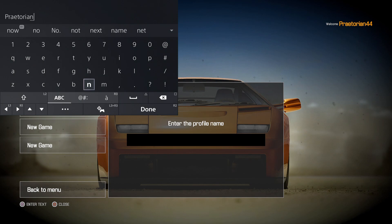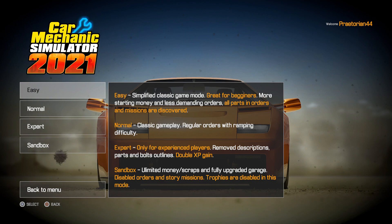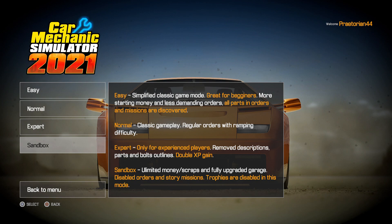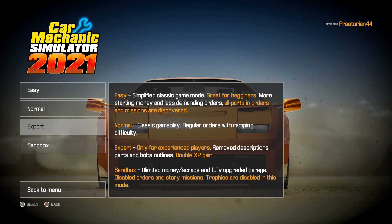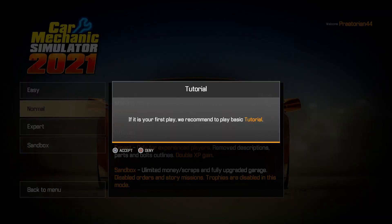We'll just call this Praetorian and we're going to play on normal. Easy mode makes everything easier — all parts in orders and missions are discovered, and you have a lot more money at the beginning. Normal is the way the game is designed to be played. Expert makes it a lot more challenging by removing descriptions and outlines for parts, though you get double experience. Sandbox mode gives you unlimited money and scraps with the garage fully upgraded, but you can't get trophies. For this let's play series, we're just going to play normal mode.